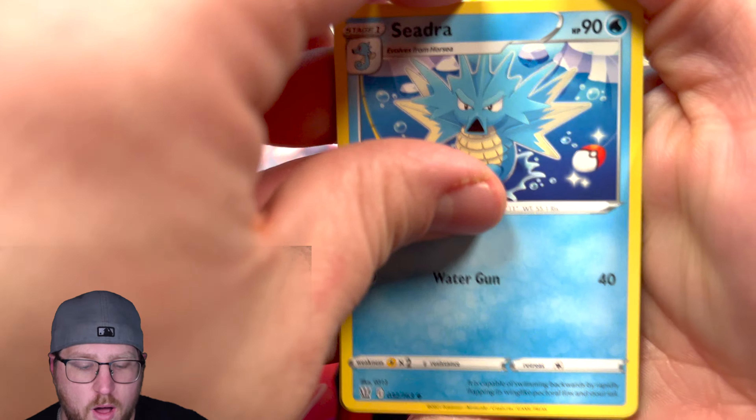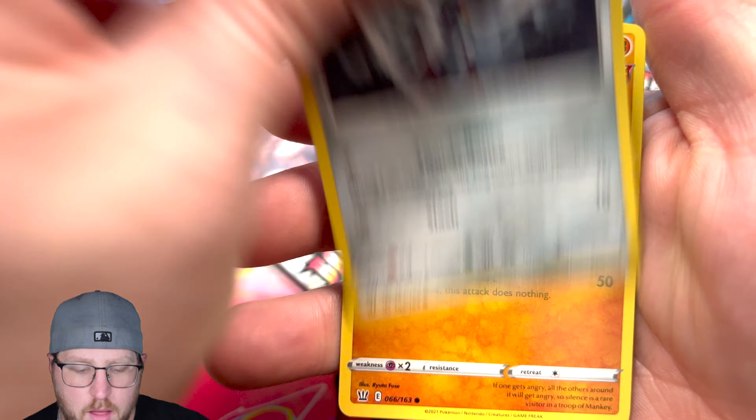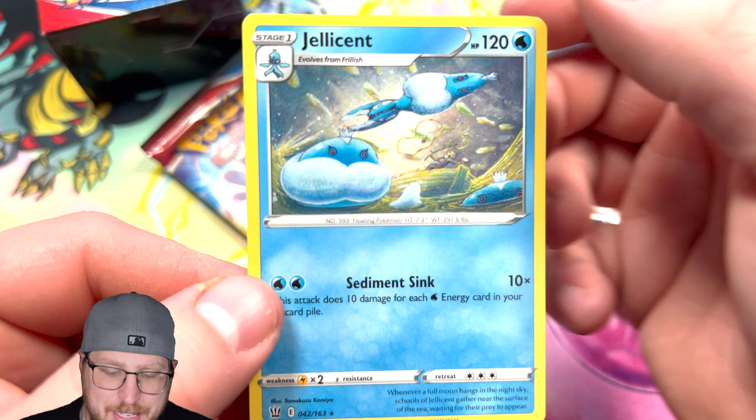All right, we got water energy, Seismitoad with the Poké Ball, Leaping, Bell, Espurr, Blipbug, Jinx, Nerd Mankey, and the Shear.